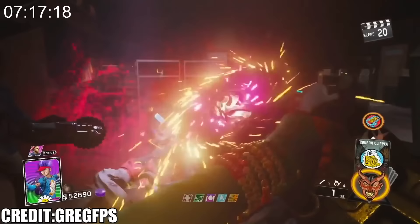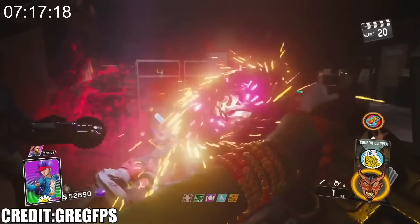When Rave in the Redwoods first released, there was a glitch with the Smiley Wonder Weapon to cheese high rounds extremely easily. This was very quickly fixed like two days after the map released, and ever since then, the Smiley has sucked.